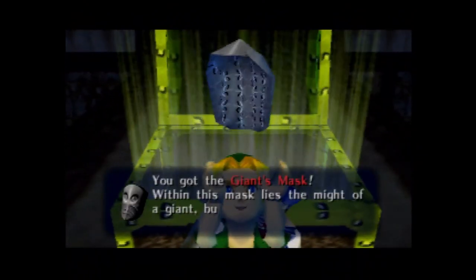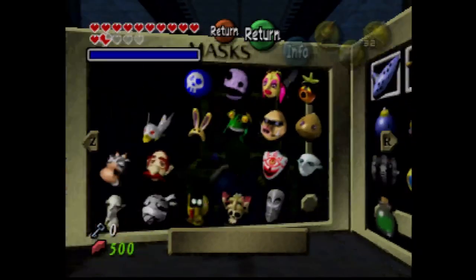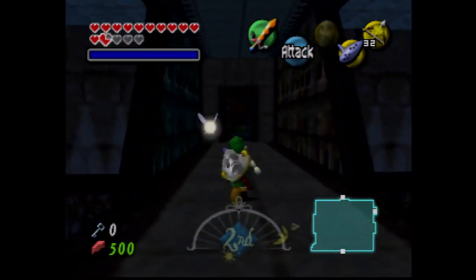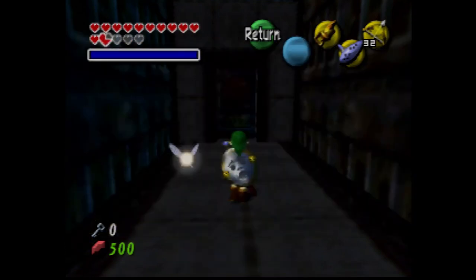This is the Giants Mask — when this mask lies, the might of a giant, you can use its power anywhere. Fun fact: this was originally going to be an adult Link-oriented mask, except they didn't know how to program it. Either way, there's another adult Link-oriented mask that everyone knows, and we will be getting that later.